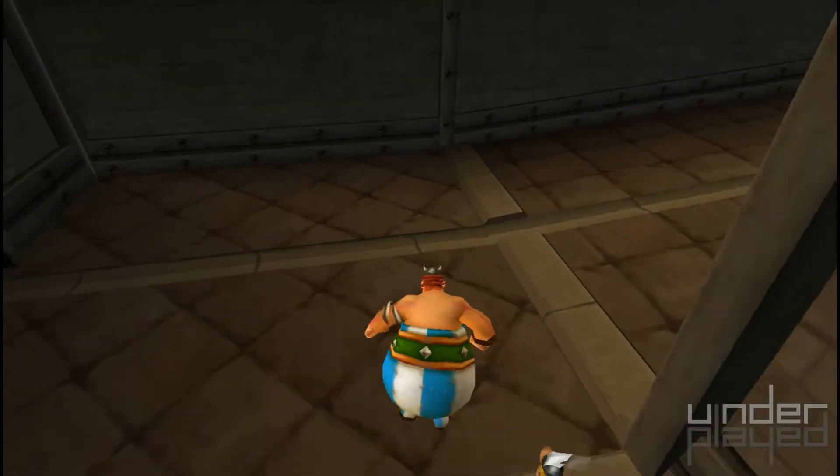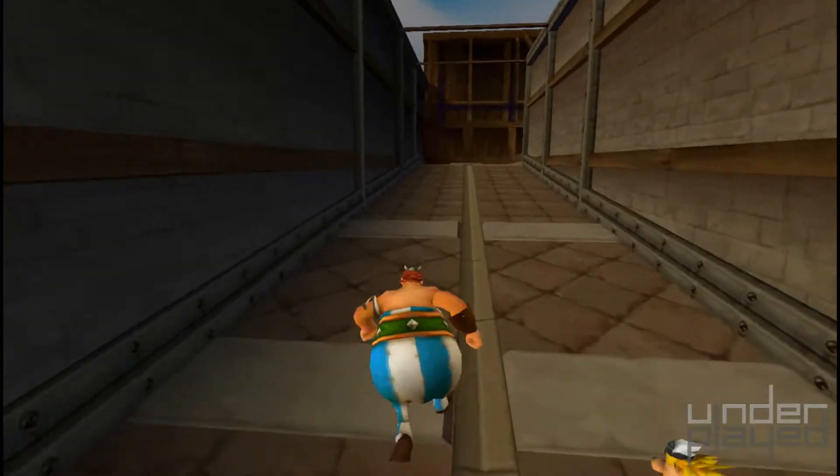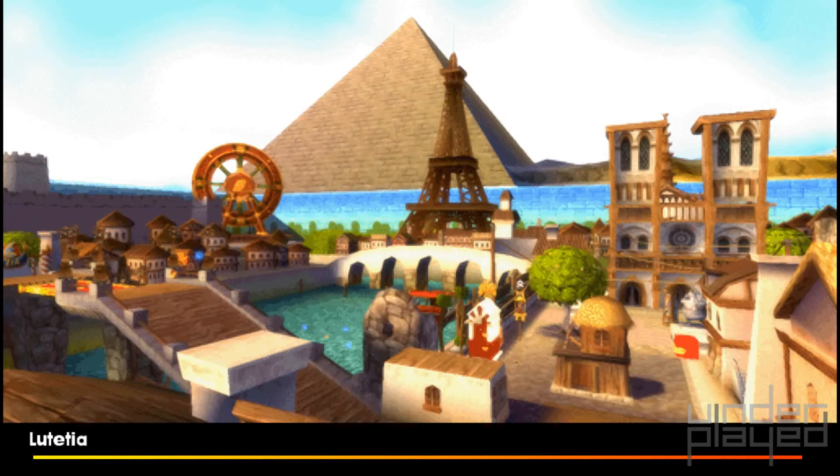Welcome back to Underplayed as we continue our playthrough of Asterion Obli 2 Mission Las Vegas, although we're changing things up a bit. We are actually playing Asterion Obli 2 Mission We Fix — this is the PSP port of Asterion Obli 2, and we are playing that on the PPSSPP emulator for PC. It's very complicated — lots of letters I'm just throwing out in seemingly random orders.